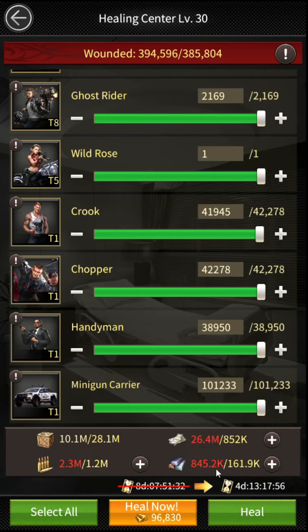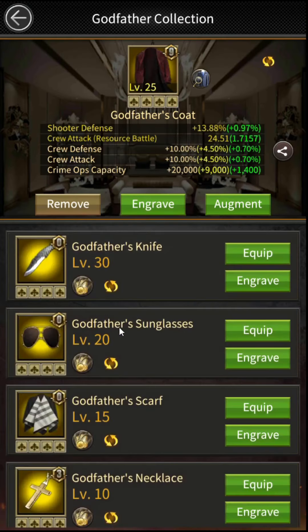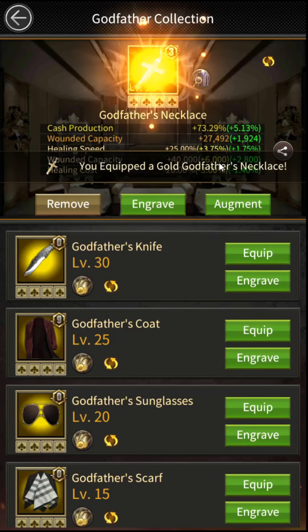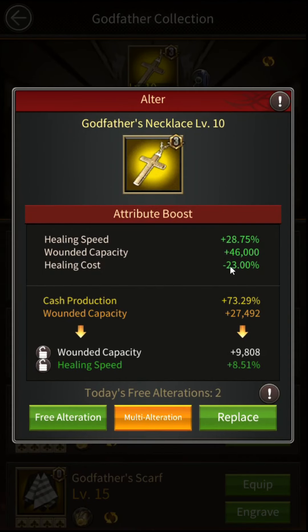Now we will apply the trick and see how we save almost 80% resources by doing very simple things. First one: you need to equip a golden quality godfather's necklace. The golden quality godfather necklace has 20% healing cost reduction along with healing speed. Once you equip this godfather equipment, your healing cost will be reduced by 20%.